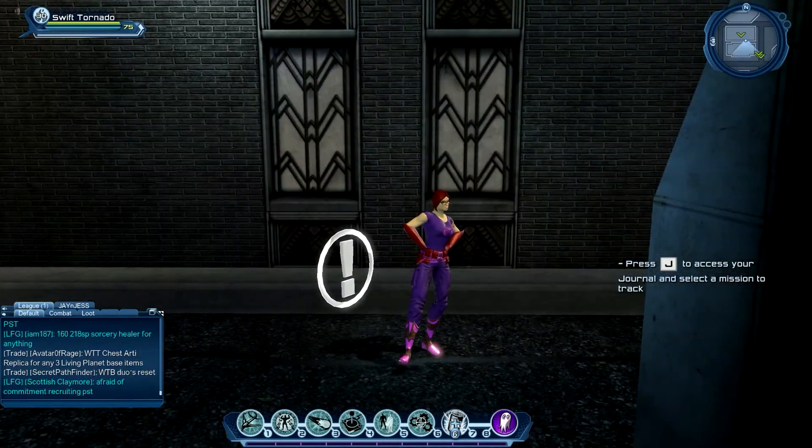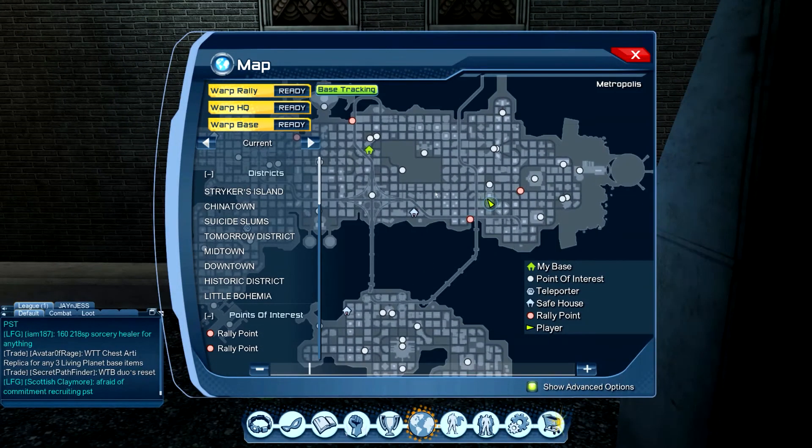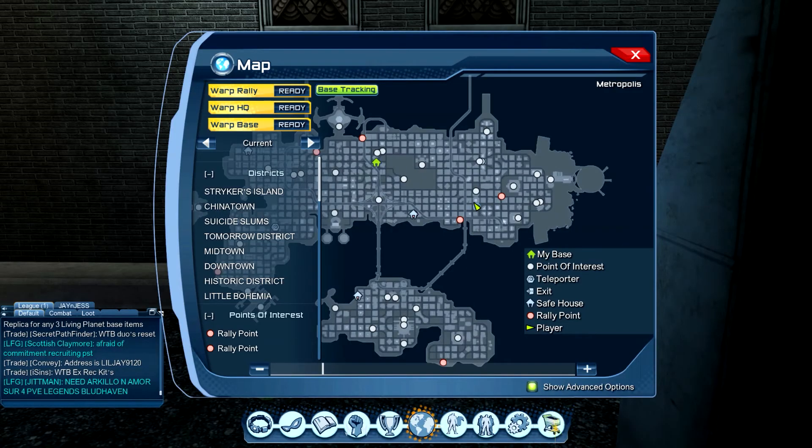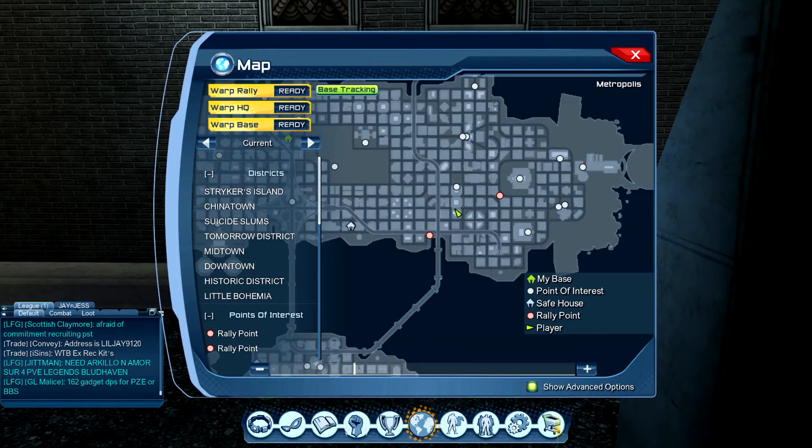On the map I'm going to show you the whole map of Metropolis first, and then zoom in to show you what my waypoint is close to. Let's zoom in — there is my waypoint, and it's close to the Daily Planet, so it's pretty close.